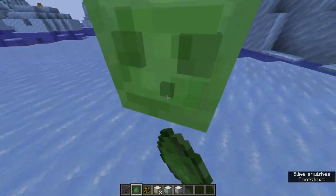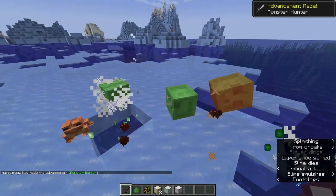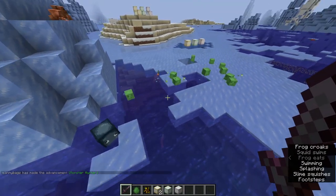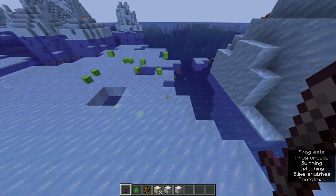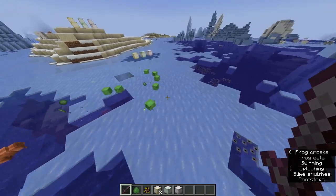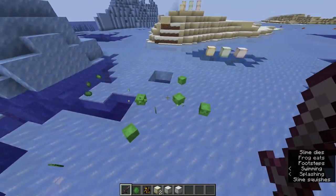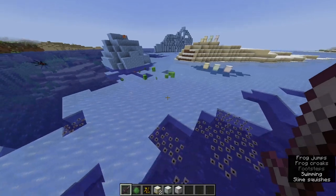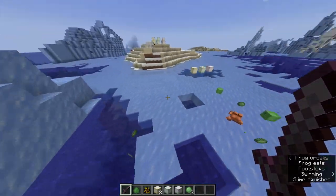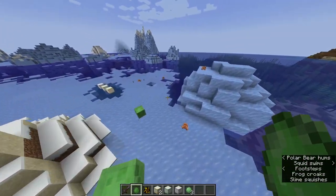Frogs can still kill other things — they can kill slimes. They can't kill big slimes, only small slimes, which makes sense because it's more their size. Slimes do spawn inside swamps, so it's going to be interesting to see frog boys killing slimes. This could also be used inside slime farms, which is a really cool idea. Normally we use magma blocks to kill slimes when they drop down, but now we might be able to use frog variants in slime farms to collect slime balls. They only kill the small ones, so they don't kill full-size slimes, but it's still a pretty cool idea.